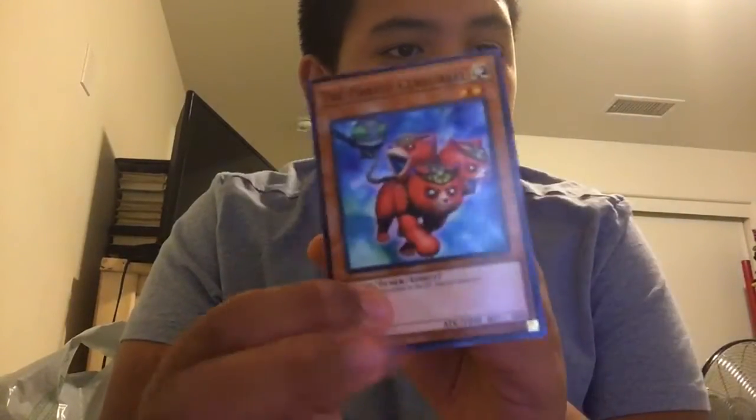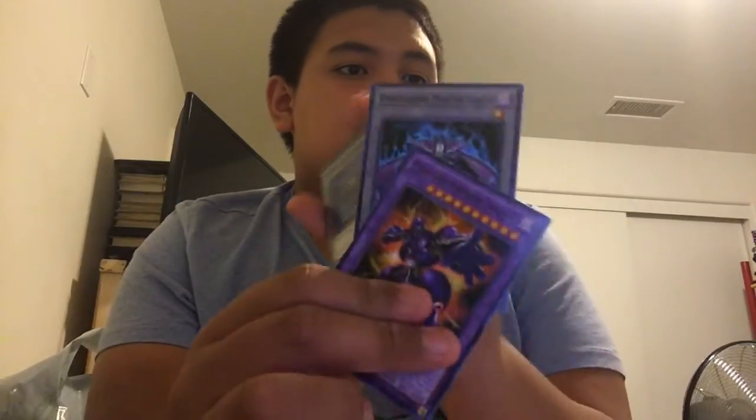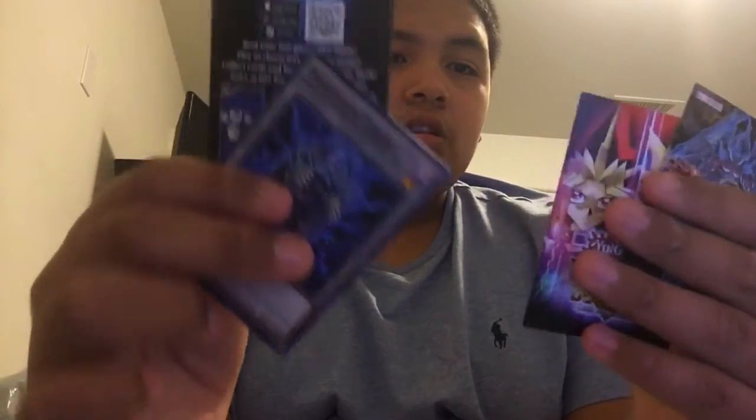We got Part of Distress so we could draw two cards — very cool. We got tokens — look, we even got these ones.